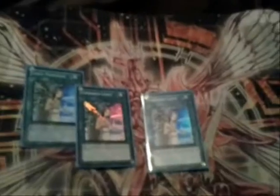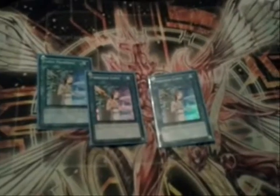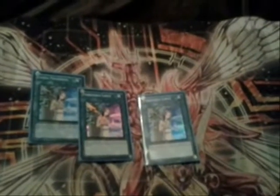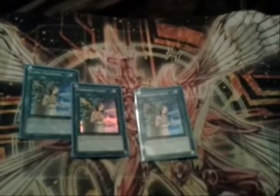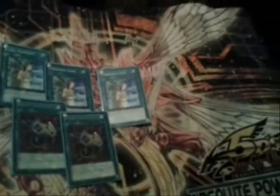For the spell lineup, I have three Forbidden Lances — one of them is Spanish. We all know this card is probably one of the key cards in the deck. Some people hate this card more than the actual Guibas and Thunder Kings and Fossil Dino, because they know with this card I can protect them. I also have double Enemy Controller, which combines well with the Guibas — need I say more.